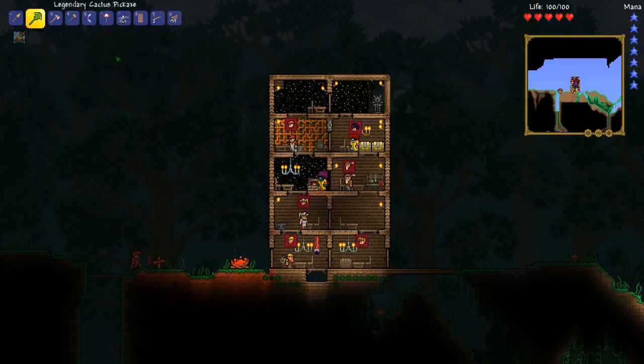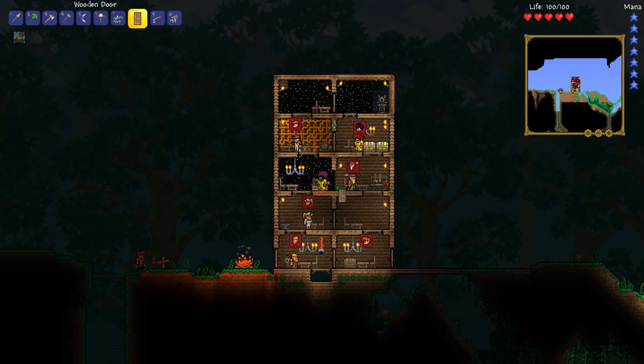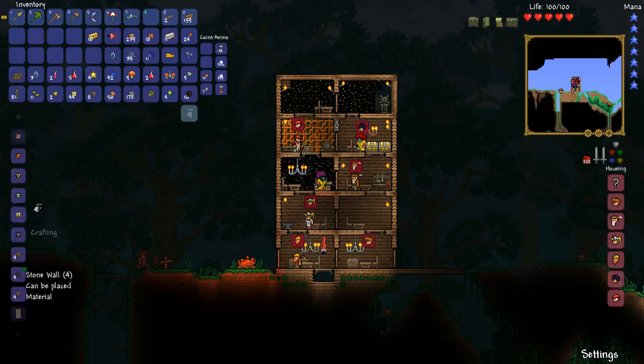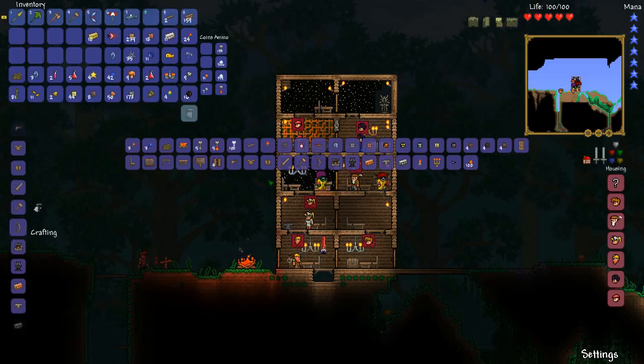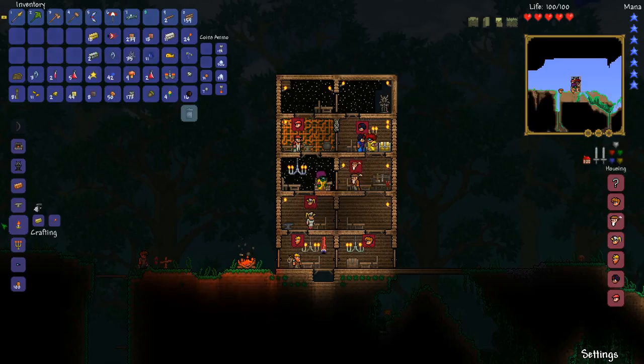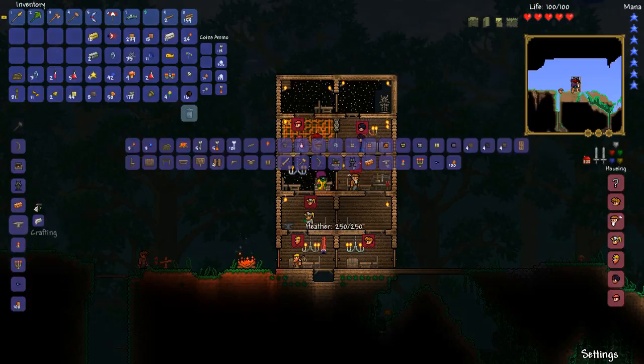Gold bars. Okay, there you go. See if there's anything I can make. Crafting is not the best part of this because it's all the scrolling. Oh hey, look at that. Text and bar. Maybe if I give it to the end. Anything else I can make? Oh, I can make a golden pickaxe. I'm gonna look at this.